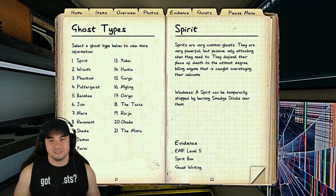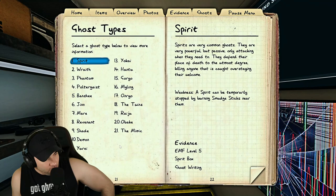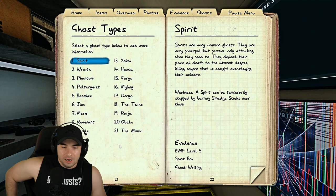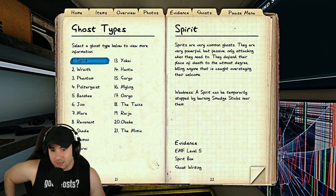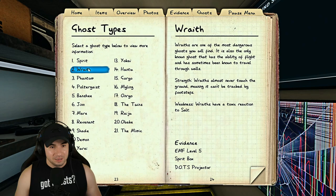Here's the ghost book — we have all the ghost types. On nightmare mode you only get two of the three evidences, so a lot of the time you're deciding which ghost it is based on attributes that aren't evidence. The spirit is known for the spirit test: smudge the ghost room. Every ghost except two will be barred from hunting for 90 seconds. The spirit gets three minutes and the demon gets 60 seconds. If the ghost hunts in under three minutes after you smudge, it's definitely not a spirit. Over three minutes, it probably is.